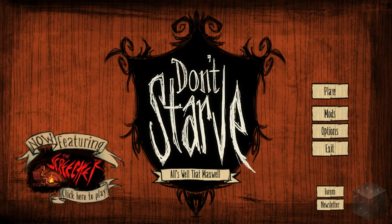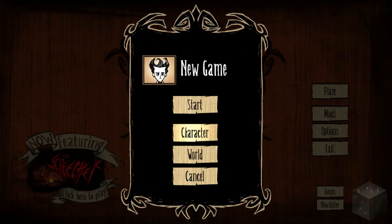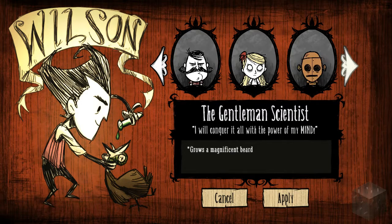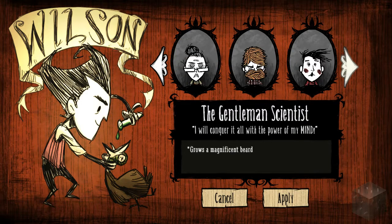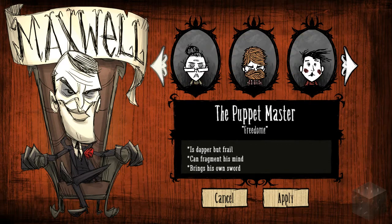Today we are going to be playing a new file, so we're going to go to play new game. We're going to choose a different character — I've been requested to play this character many, many times, so that's what I'm going to do. Actually, let me check to see if we have everyone unlocked. Yes, we do — we have Maxwell. He is dapper but frail, can fragment his mind, brings his own sword. He seems really cool, but the character I'm going to be playing as today is this guy in the middle right here.